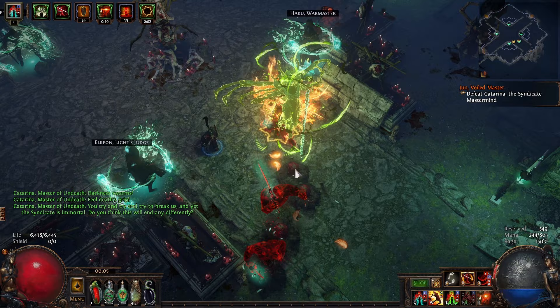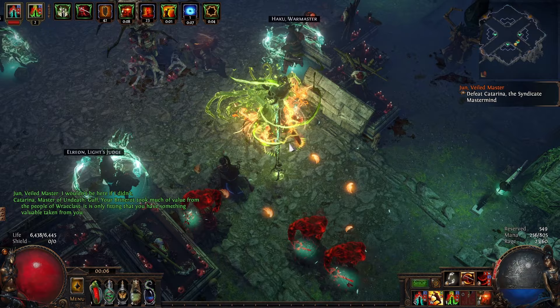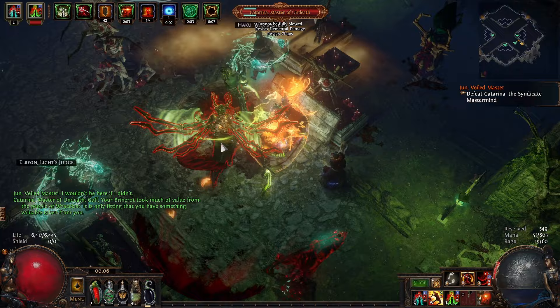Always, always, always try and be behind Katarina when she attacks. Most of her attacks go forwards, with the occasional one going sideways. What we've just seen there is her summoning at least one of the safe house leaders. She will do this each time she gets down to a certain health level. These will come and attack you along with some adds, but they're nothing to worry about.